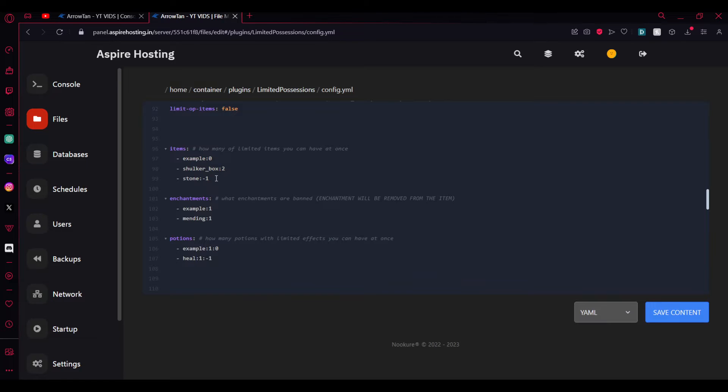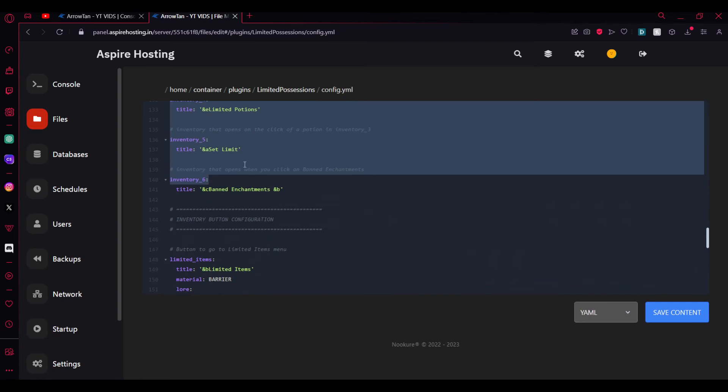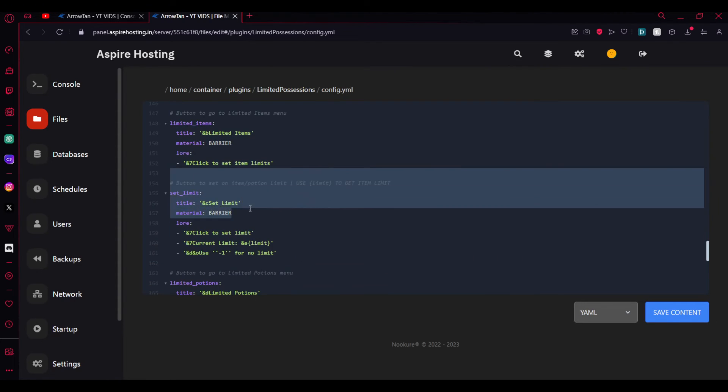Here are the items — you can see the shulker box ban I added earlier. You can add an entry like `dirt: 1` so you can only hold one dirt. You can do the same for enchantments — just add your enchantment and ban it by setting it to 1. For potions, you do something like `strength: 1`, meaning strength level 1 is limited to 1. There's also an inventory title configuration where you can edit the menu titles.